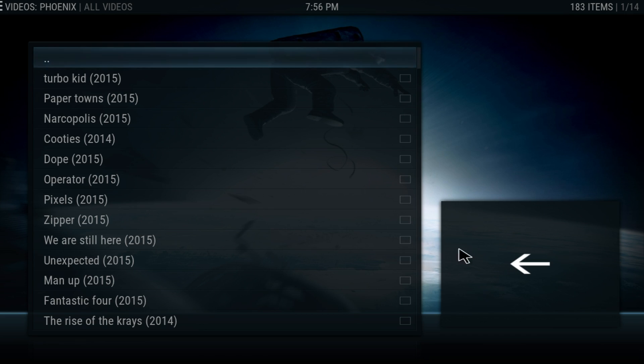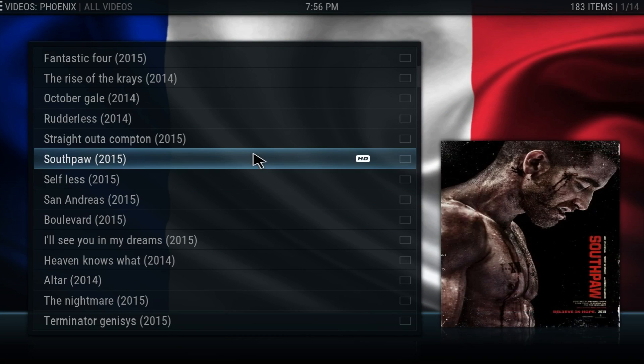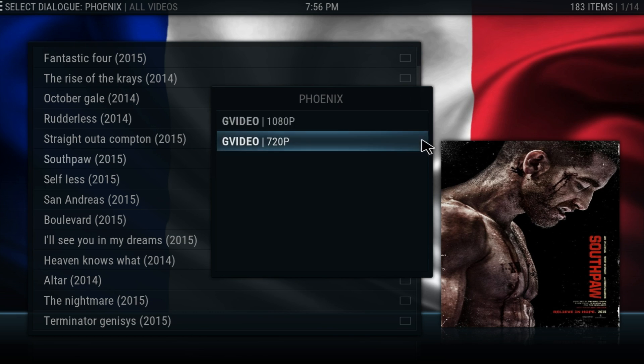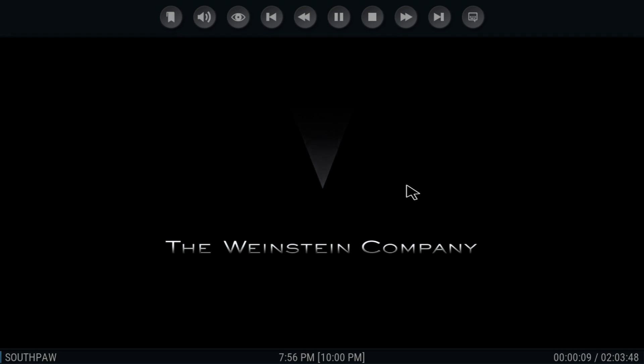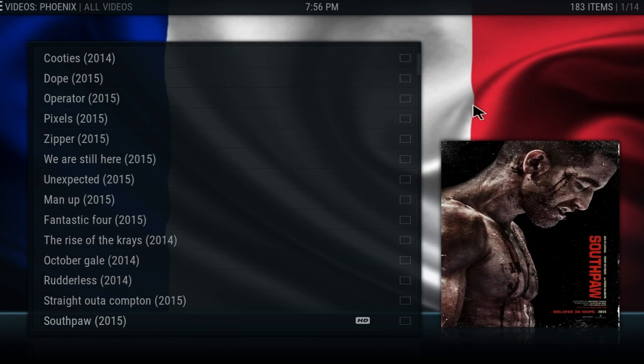We can scroll down and see all the new movies. One movie I really like is Southpaw. Let's go ahead and click on it — you get two simple options: either 720 or 1080p depending on your connection. I'm going to click 1080p and bam, it's working. As you can see here, 1080p HD quality, the best out there. I'm going to go ahead and end it because I don't want any strikes.